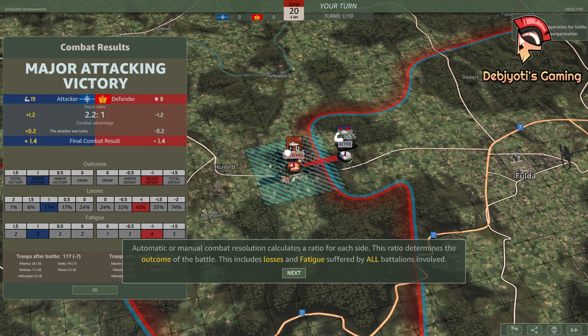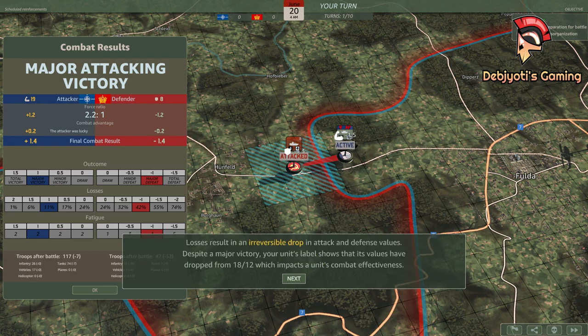Automatic or manual combat resolution calculates a ratio for each side. This ratio determines the outcome of the battle, including losses and fatigue suffered by all battalions involved. Losses result in an irreversible drop in attack and defense values. Despite a major victory, your unit's label shows that its values have dropped from 18-12, which impacts a unit's combat effectiveness.